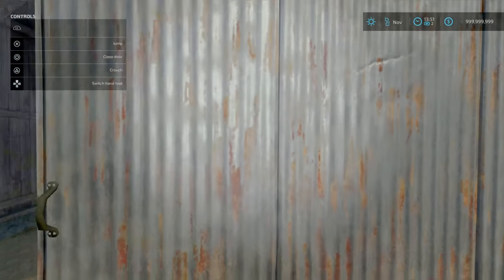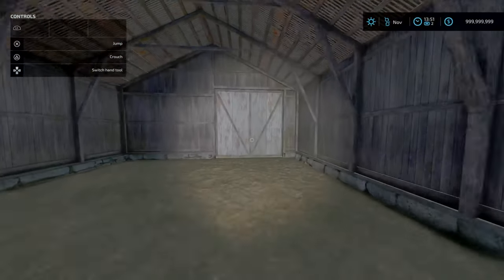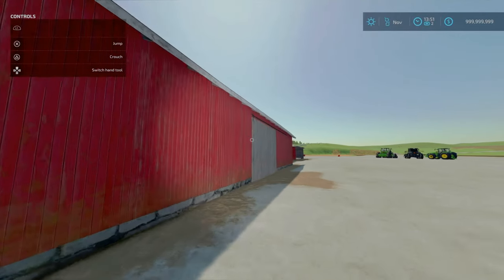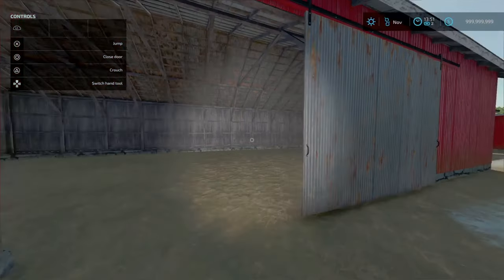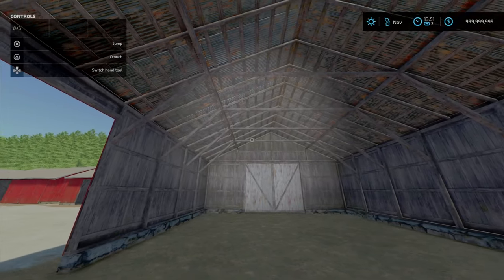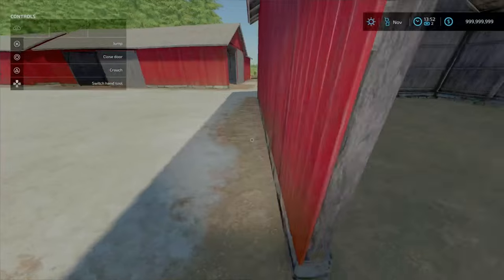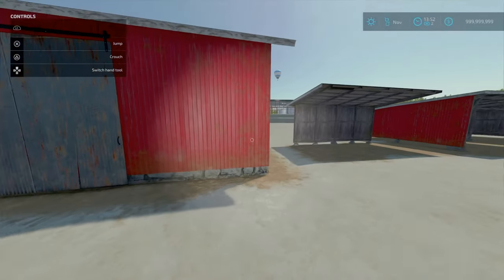The medium one has a more metal door style, and you've also got a side door. Moving on to the large ones - the side opens. Obviously no lighting in there; I've got a torch on to show off the details, like the stone foundations and rocks. It's just little details like that which bring the realism into the mods.